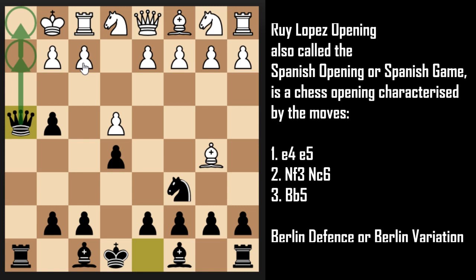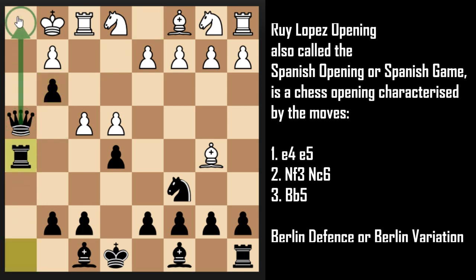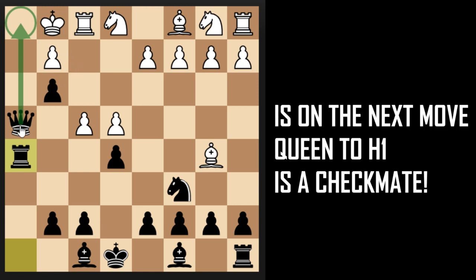White is left with no option. White will try to free up the f2 square so that the King can escape from checkmate. White has only two options: moving the pawn to f3 or moving the pawn to f4. But to his surprise, we have the amazing move pawn to g3, guarding the f2 square and cutting away all his options to escape. The only way to delay the checkmate is to sacrifice the Queen to h5, but after the rook captures the Queen, White is left with no options and Queen to h1 is checkmate.